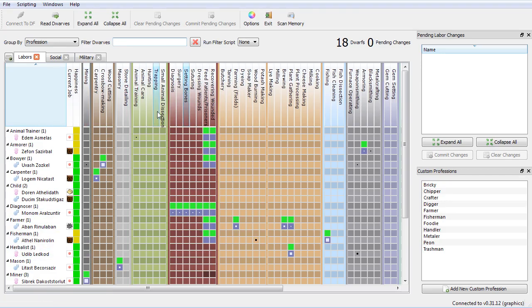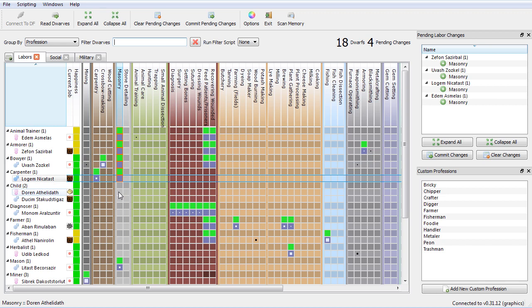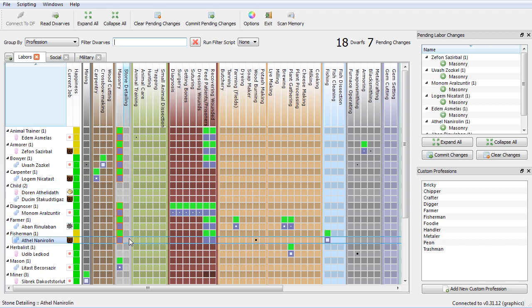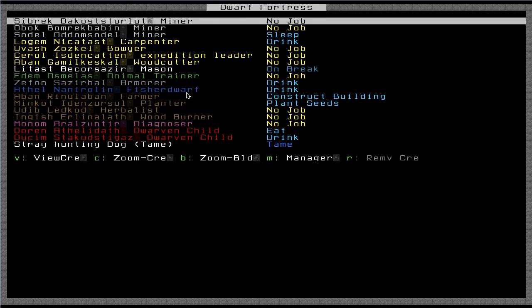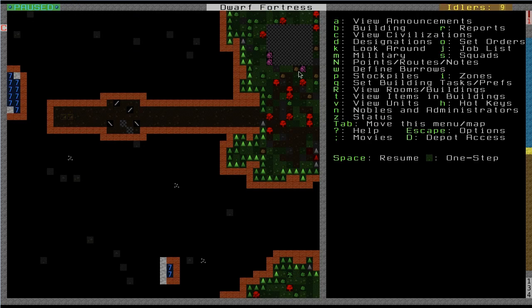So let's open up Dwarf Therapist and find masonry — it's right here. I'm just going to go down the list and enable masonry on a bunch of people. I can turn this back off later, but just for now I want it to get built quickly so that I can start trading. So let's commit these pending changes and we'll go back to the game and see if somebody wants to come up here and build this for us.